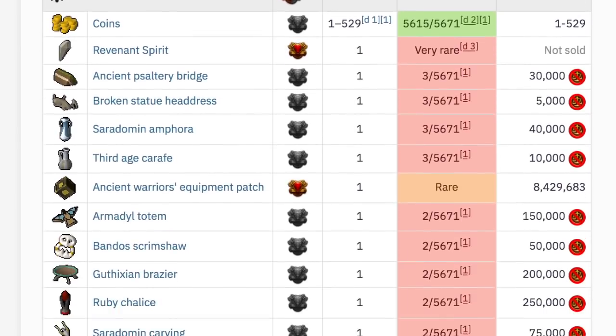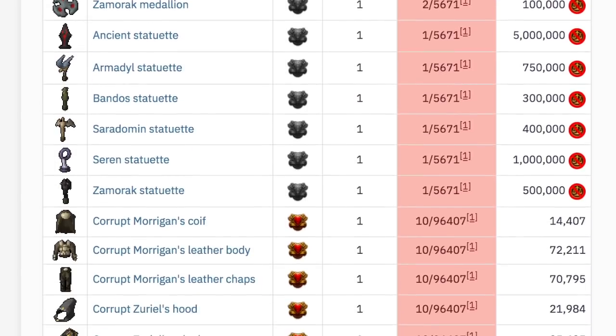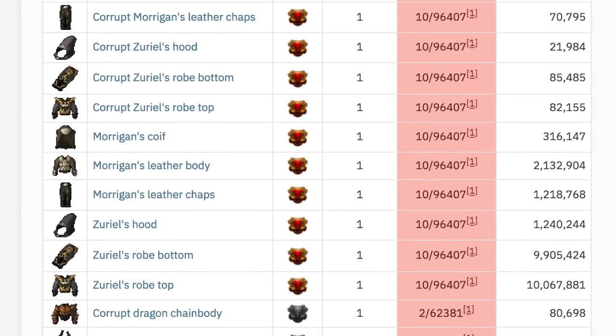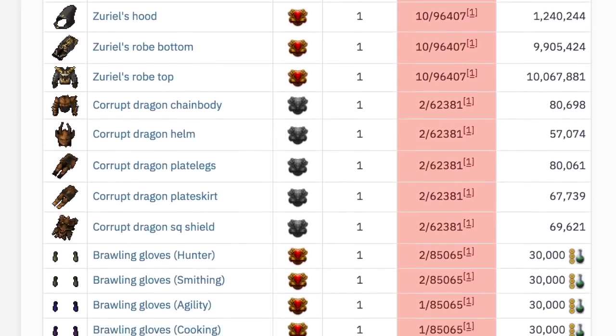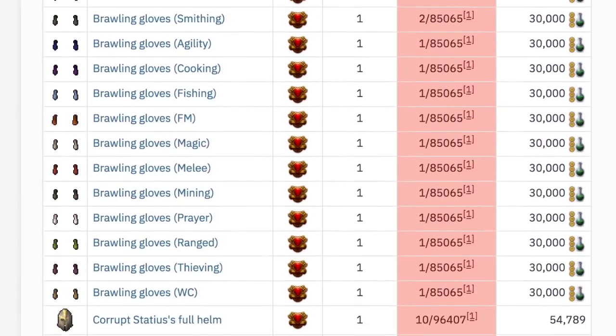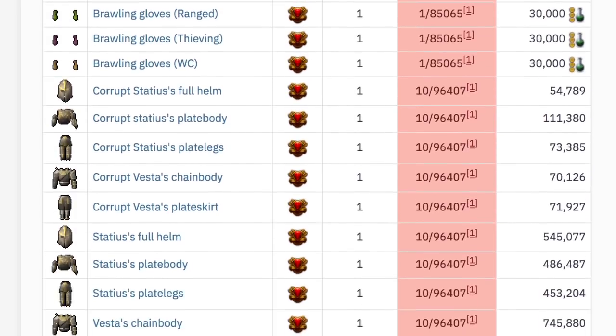Revenants are most famous for their Ancient Warriors equipment, including Vesta's equipment, Statius, Morgans, and Azuriel's equipment. They also drop Corrupt Dragon equipment, they drop Ancient Artifacts, and of course the Wilderness Shared Loot Tab.